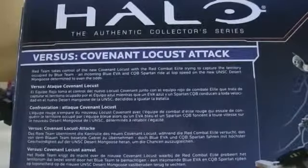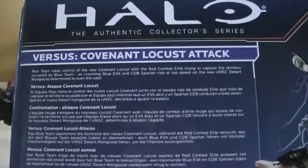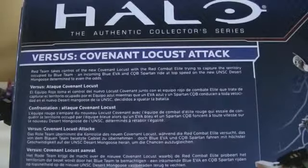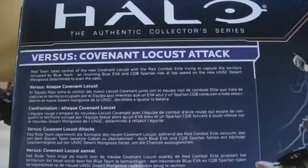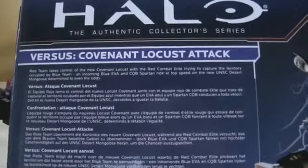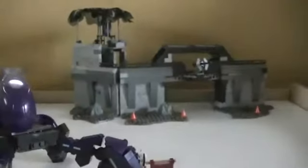And on the back it says: Versus Covenant Locust Attack. Red Team takes control of the new Covenant Locust with the red combat elite, trying to capture the territory occupied by the blue team. An incoming blue EVA and CQB Spartan ride at top speed on the new UNSC Desert Mongoose, determined to even the odds. So that's the box.